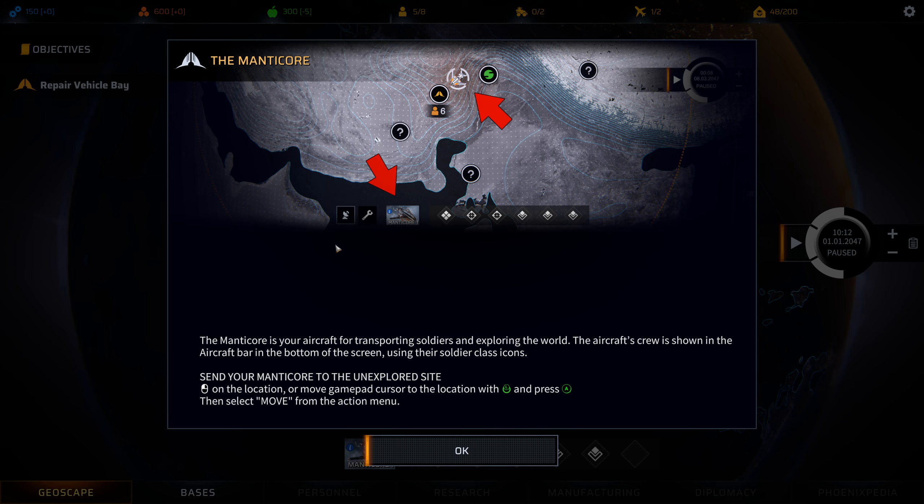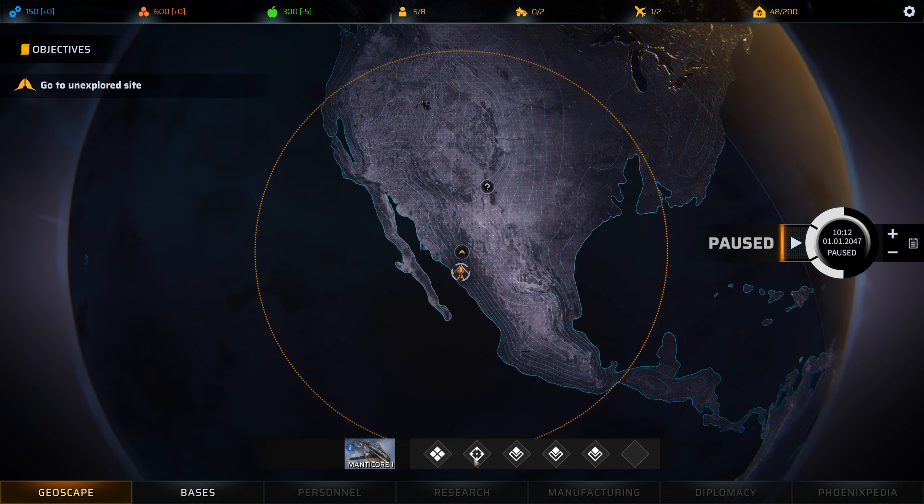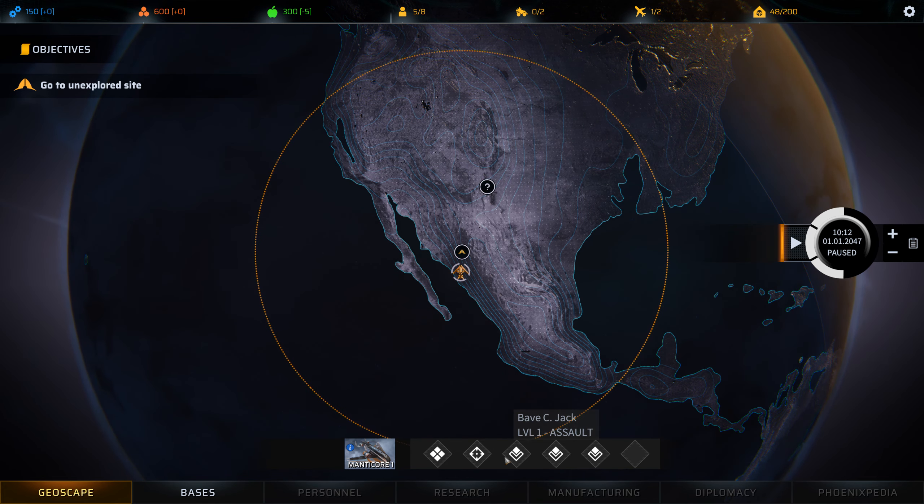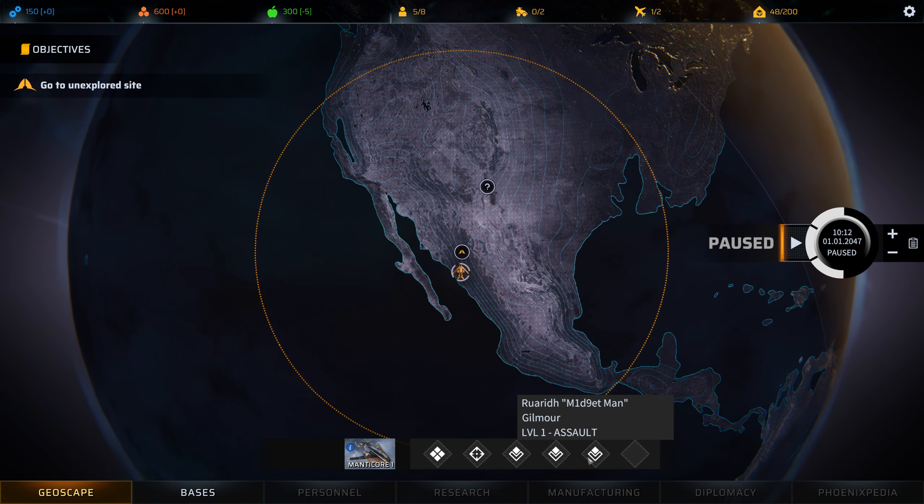The Manticore is your aircraft for transporting soldiers and exploring the world. The aircraft's crew is shown in the aircraft bar on the bottom of the screen using their soldier class icons. Send your Manticore to the unexplored site. I have a sniper, a heavy named Tiny, and three assaults — Midget Man, Gilmore... hehehe.